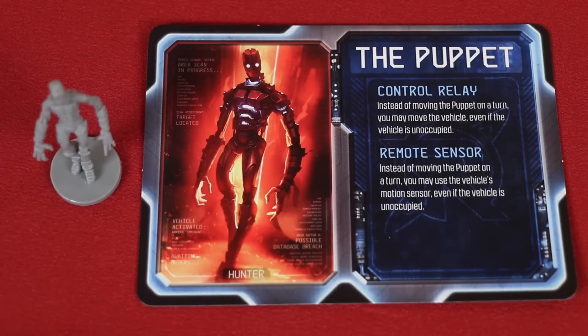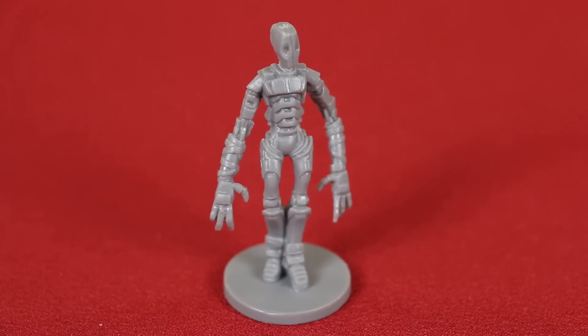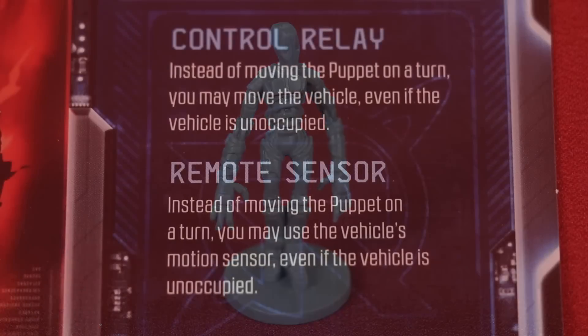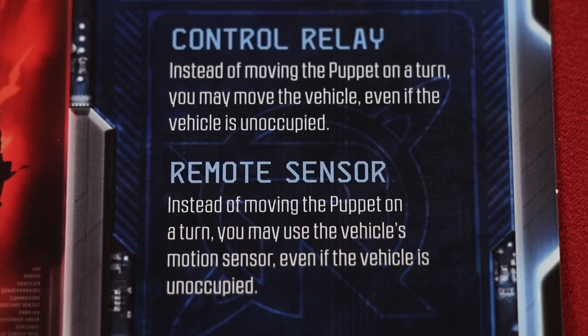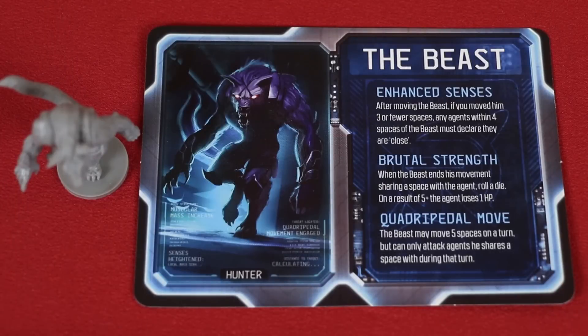Next we have The Puppet, who can move the vehicle instead of moving itself, even if the vehicle is unoccupied. This control relay ability is nice as an option to bring the car close to a Hunter who needs a pickup, without another Hunter having to spend turns getting into the vehicle or driving it around to pick that Hunter up. The Puppet can also use the vehicle's motion detector instead of moving, by using its remote sensor ability.